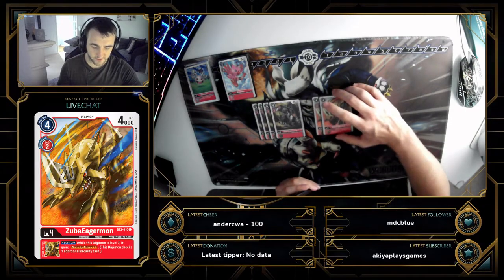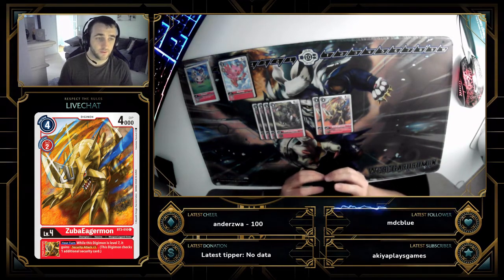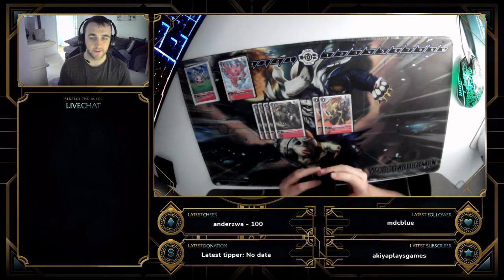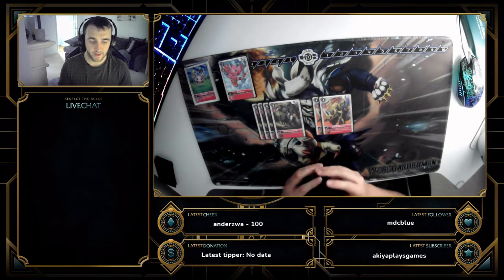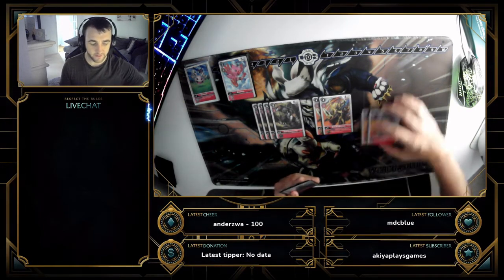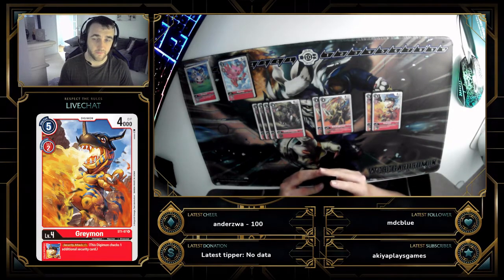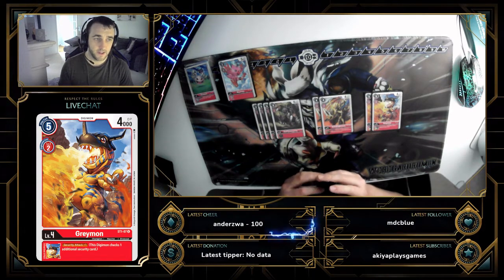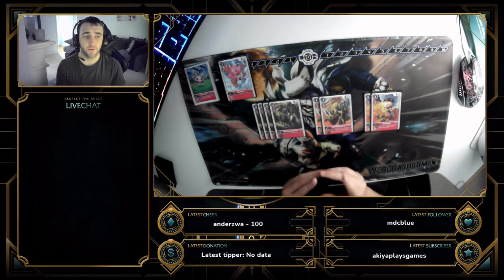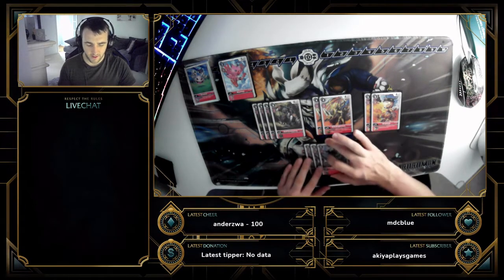We run two Zubaeageramon — the specific one that while at level seven gains Security Attack +1 on your turn. The reason I run two and not just four of the generic version is it adds consistency with more targets. There's less chance of missing a level four, and it lets me filter my hand. Following that, two of the generic Zubaeageramon — Security Attack +1 regardless of level, which is great for early aggression since Durandamon and Bry are 12K bodies that can swing fairly safely.